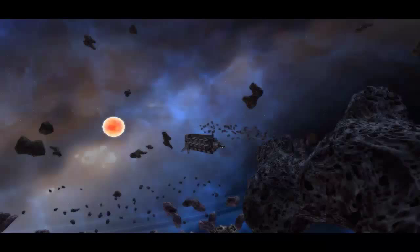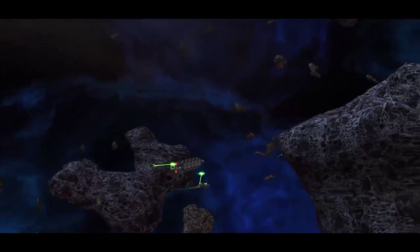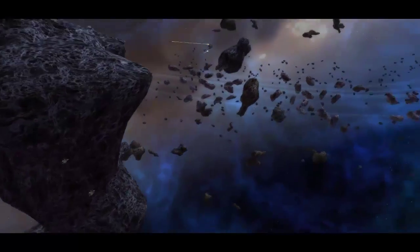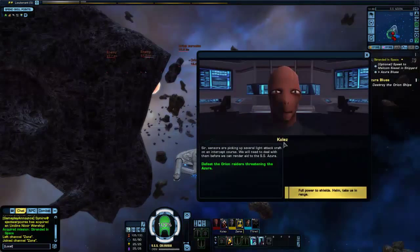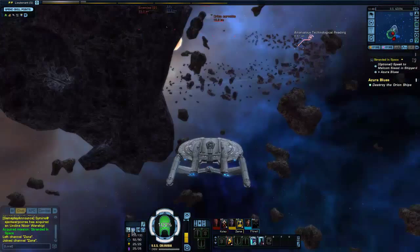Ooh, cutscenes! Exciting. Can I go help them now? It looks like they need my help — I'm all the way over here. Oh look, they're coming to give me a hug. So — destroy. Sensors are picking up civil light, attack craft on intercept course. We'll need to deal with them before we can render aid to the SS Azura. Full power to weapons!